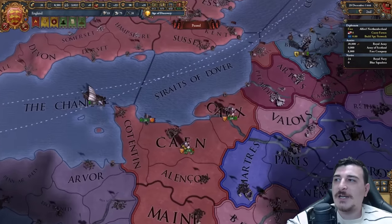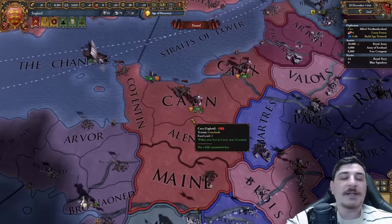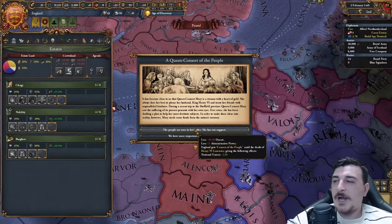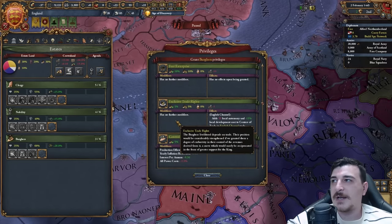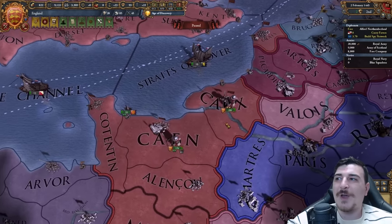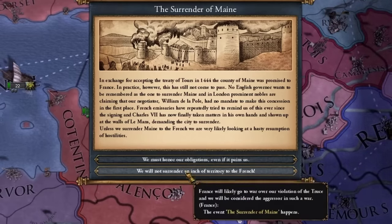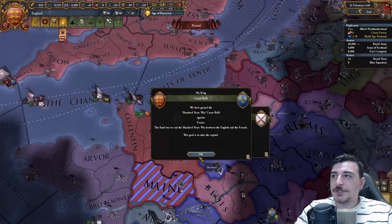I've also deleted the fortification in Calais — it's not really of any use to me. I'll keep the one in Cayenne for now and the one in the south in Laborde after the war with the French, then we'll delete Cayenne's as well. Minus two national unrest — that's actually not bad. Let's get the burger loans now since we're going to need them. And we got the event here: the Surrender of Maine. We're not going to give them Maine; we're going to go for the second option — we're not going to give an inch of territory.